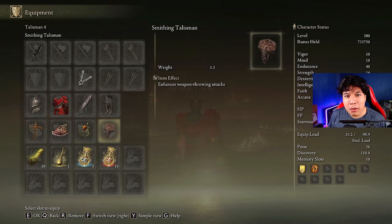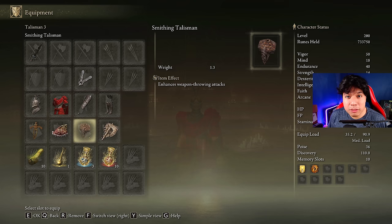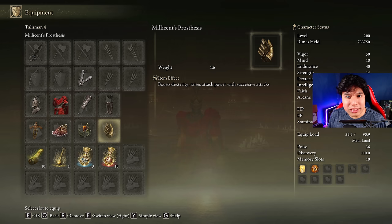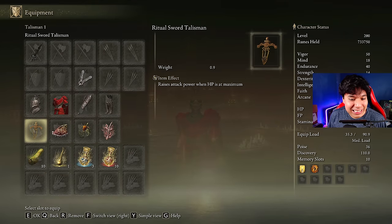You can use the Spear Talisman to boost the power of the throwing R2s. If you want to charge the R2s, the Axe Talisman is a better option. Or if you are a fan of throwing spears, you can use both at the same time, though I do not recommend this. Another great alternative would be the Spear Talisman. And if you don't have the Rotten Winged Sword Insignia, you can use Millicent's Prosthesis as well. According to my preferences, this is the best combination to get the most out of this weapon.